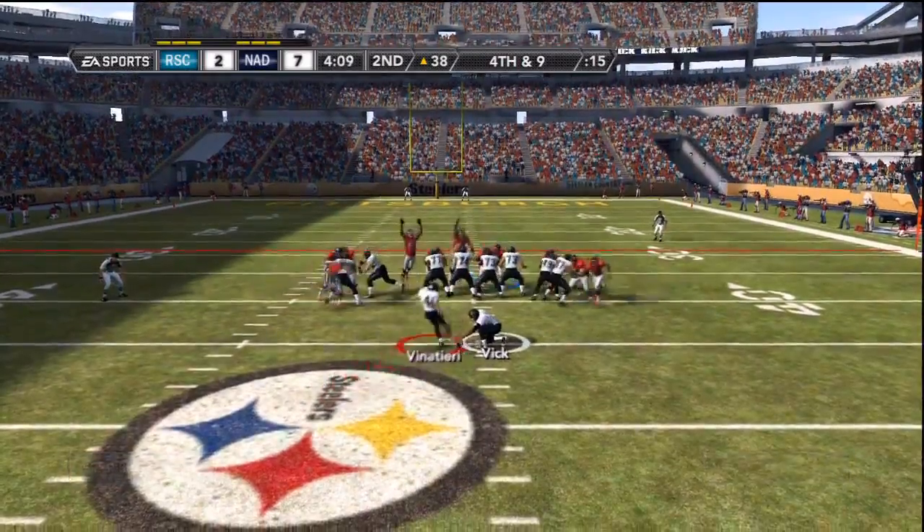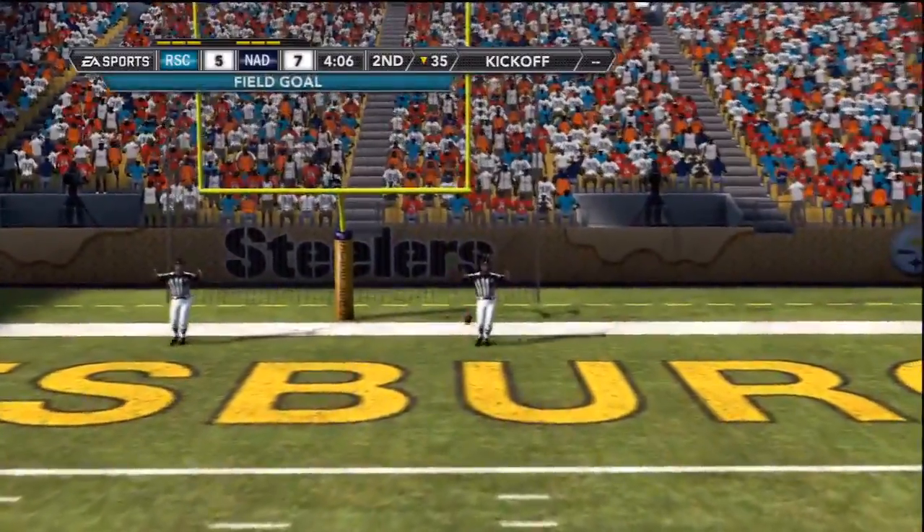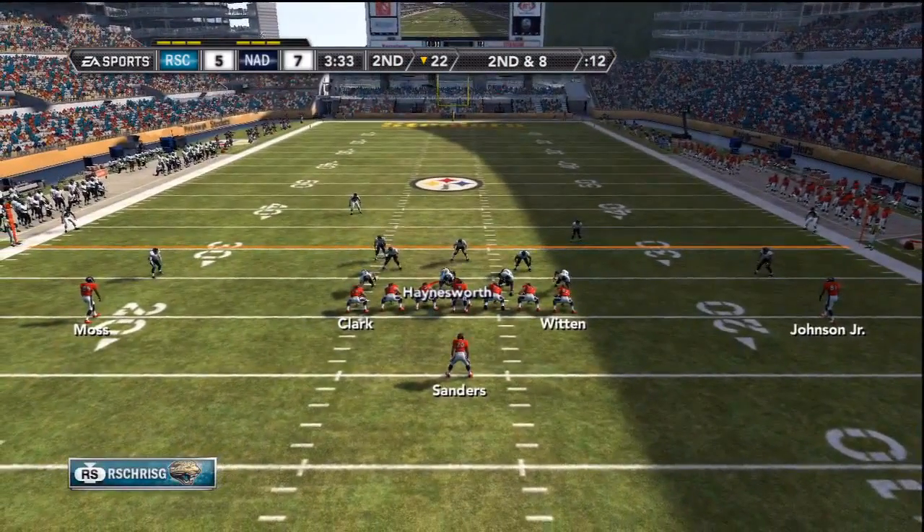Adam Vinatieri, one of the best kickers ever to play the game, is going to hit this one from 55 yards out. So it's 5-7 now. Nottisfan's offense gets the ball back, Tony Romo under center.